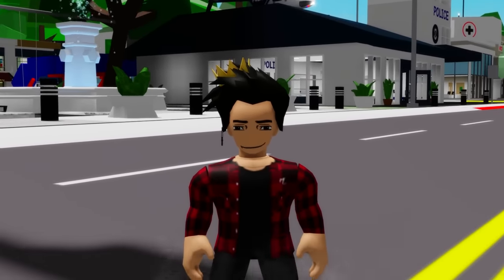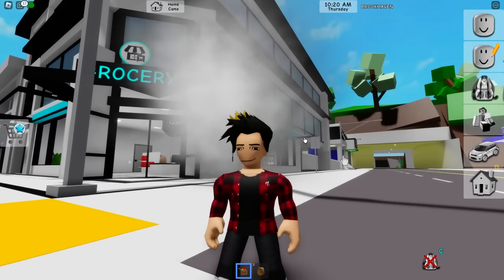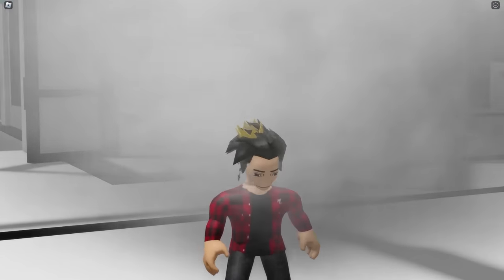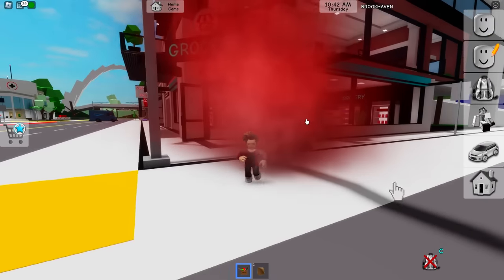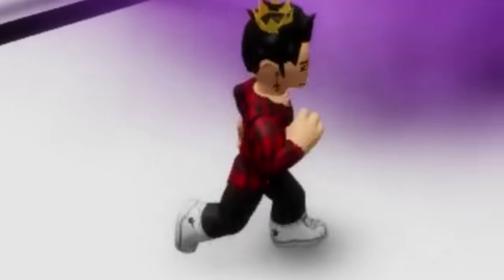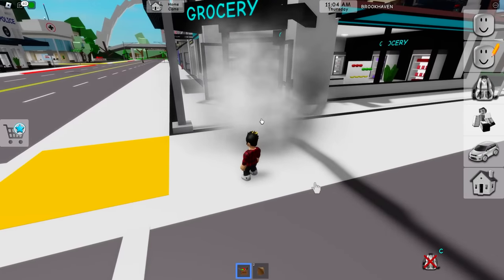Another cool thing about these new props is that we can literally spawn smoke! You heard that right — you can make people question: why is there smoke coming out of there? This is for sure a nice trolling mechanism. We can also change it so it becomes red smoke — this one just feels evil! Next up is this nice-looking purple smoke — I love this one! Then there's yellow, and green. Then to end off, blue! After that it goes back to the regular smoke.